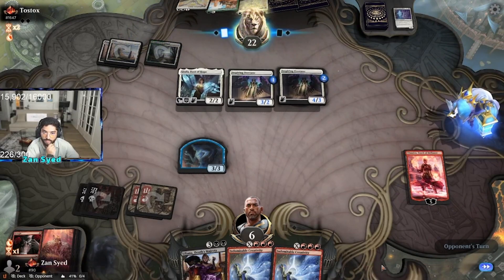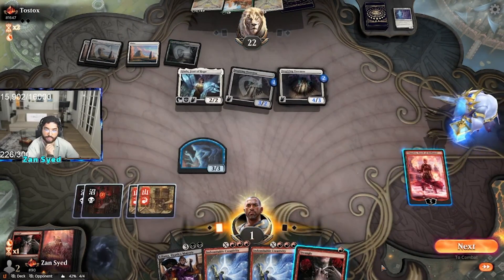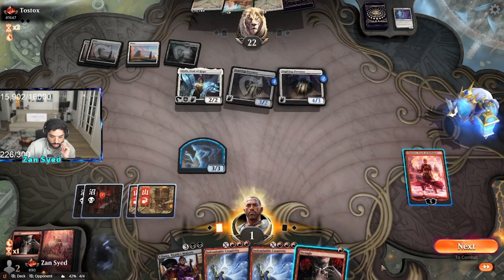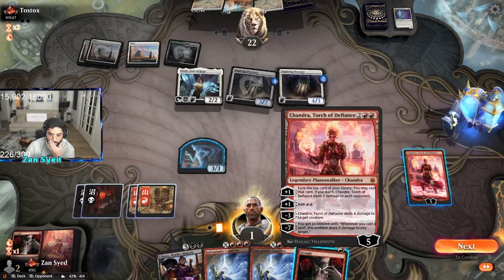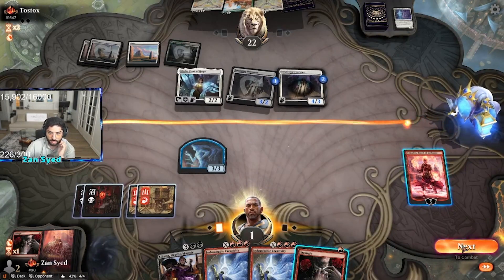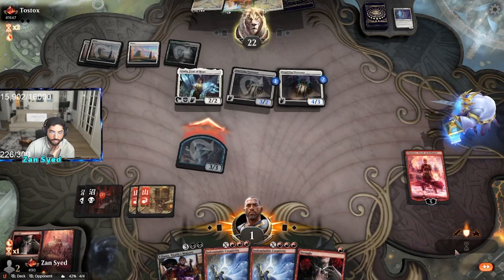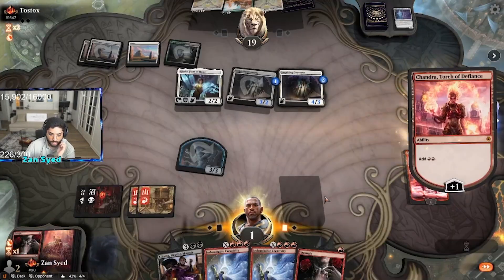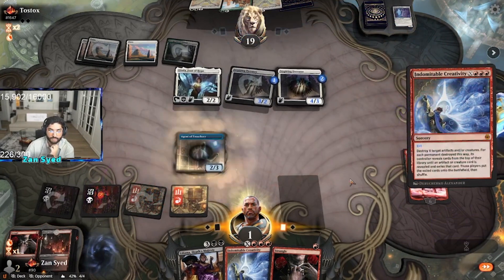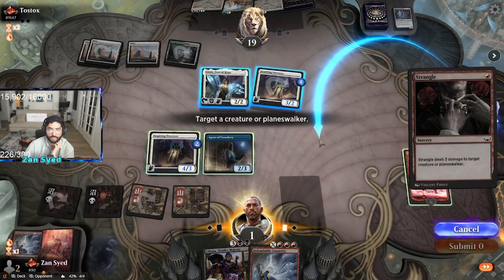We are at an extremely low life total at six — we're gonna take five, we're down to one. We have a couple of options here. We're gonna attack first, no blocks, then make that mana. We get an Agent of Treachery, take that overseer, then kill the other overseer so we don't have to trade.